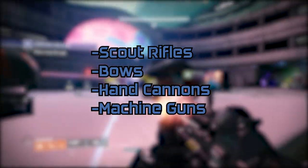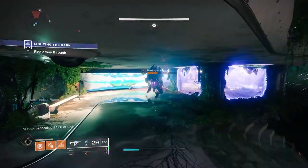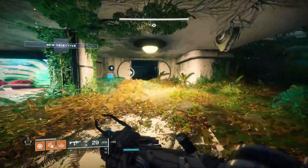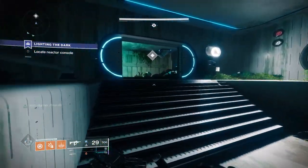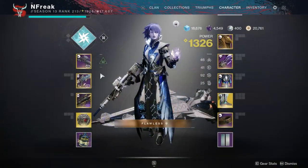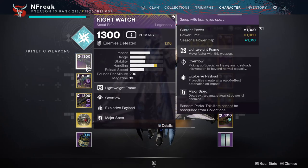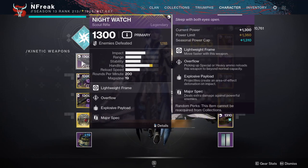For legendary weapons, stock up on scouts, bows, and hand cannons. LMGs are a fantastic heavy option as well; swords can be nice too. Even with Anti-Barrier Sniper, you don't want your entire team relying on special ammo for champions — you'll really want at least one person running a scout rifle. For scout rifles, Night Watch is a classic. If you run the New Light quest you can get the old curated roll: Overflow and Explosive Payload. Frankly there's no better roll for it.